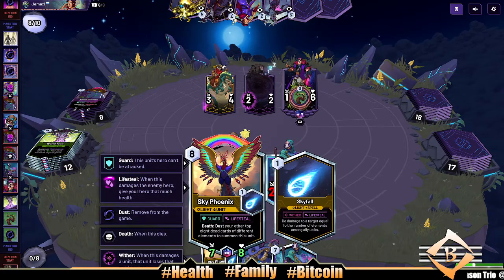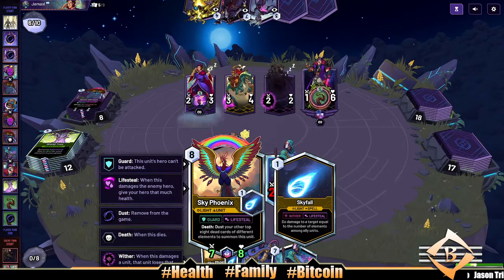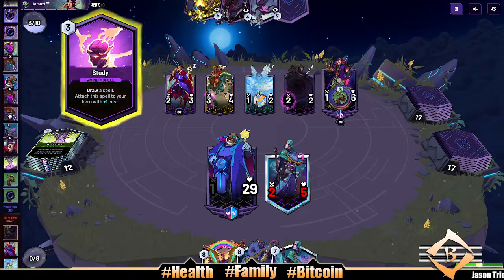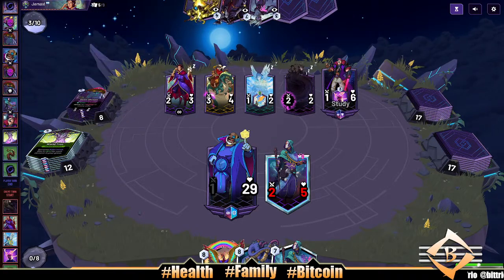It's a three-four lifesteal we let sit on the board. Got our Phoenix — I picked this guy up for like two dollars and 71 cents. Oh, Ponder is about to ponder a little something something. Get rid of them Roots, boy — I'm about to study.